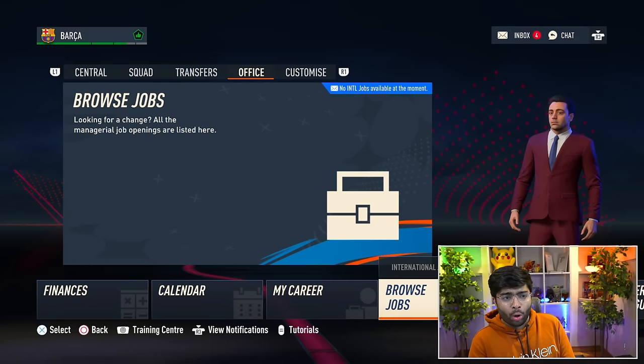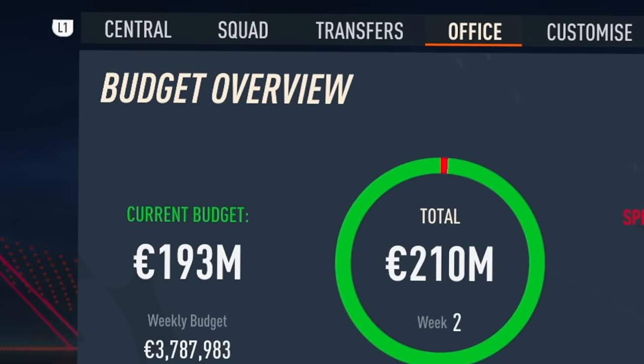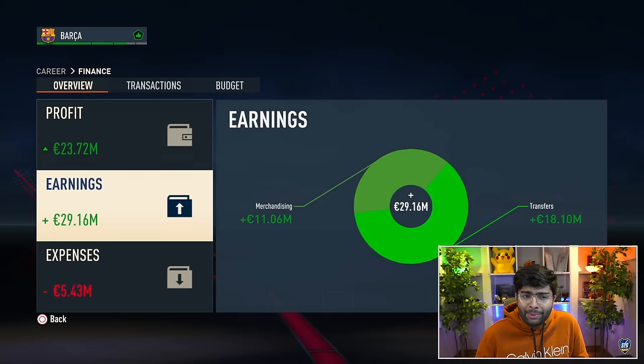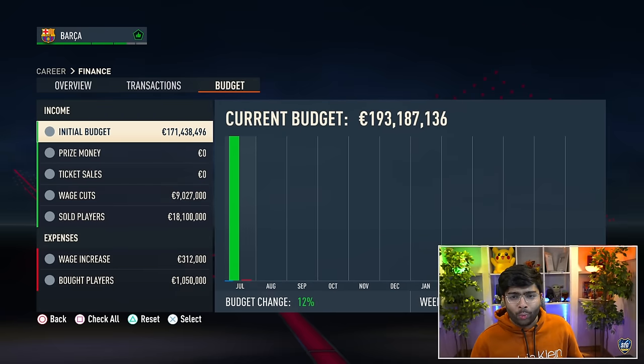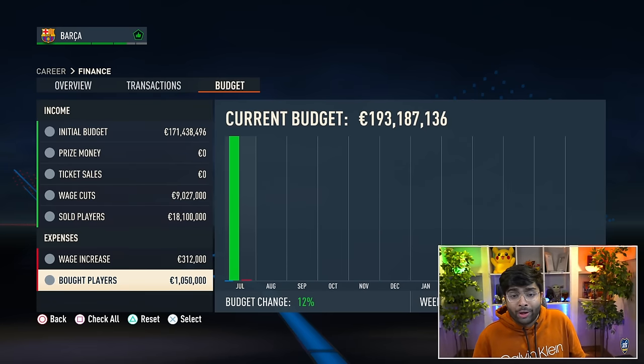We've got about 193 million to spend, which is crazy. We're going to make some smart signings. I really like how the finance screen looks — it's the same as last year, but you've got this new view showing your budget throughout the season: how much wages increase, how much you've spent on players. That's going to be fun to track.